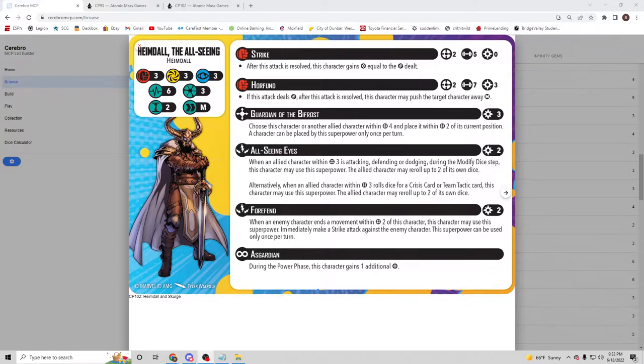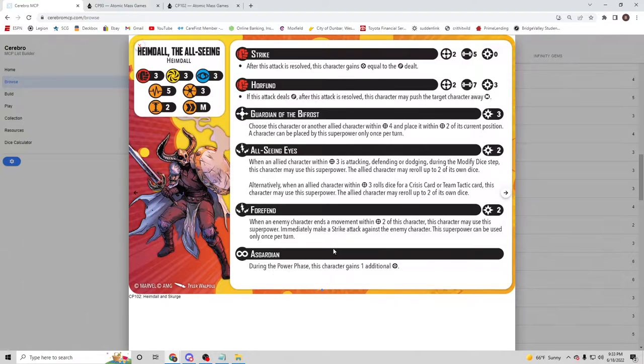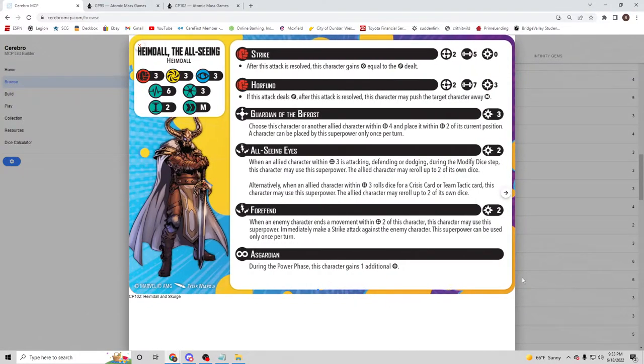He's got that protective mentality — a lot going on in this card: a lot of defense, a lot of protecting himself, a lot of helping out allies. All of this in a three-cost package. He's size two, moves medium — not even small — which is a big deal. He doesn't have any changes on the back side, going from six health to five health. He is Asgardian, so he gains an extra power in the power phase.